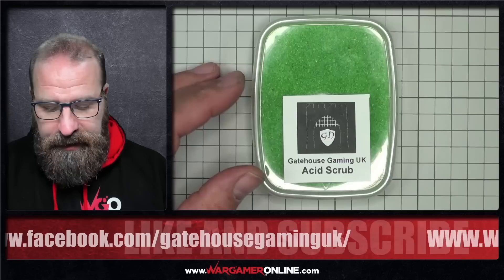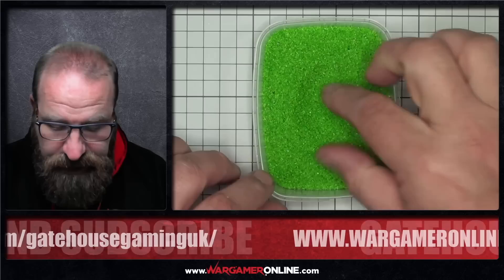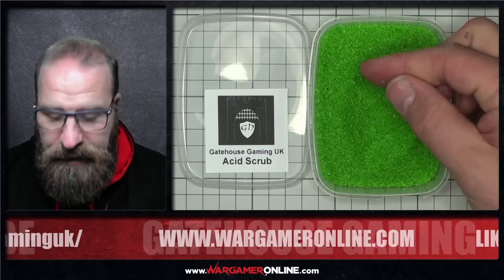First up is the Acid Scrub, and this is best described as almost like a green crystal or a very bilious green sand. It's really, really nice — a very acidic colour. I think this is ideal for scattering around Necron bases or Skaven or something like that.